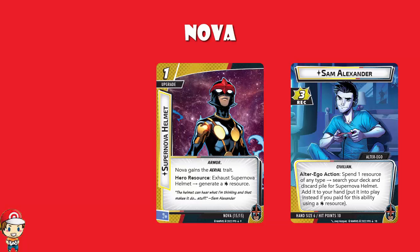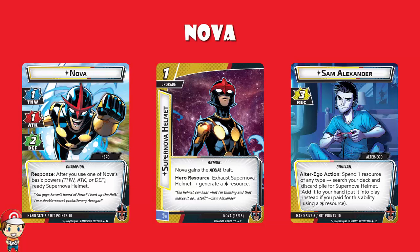Nova is described as a powerful burst character with lots of low-cost events. As Nova the hero, we've got attack of 1, thwart of 1, defense of 2 — 1-1-2 is honestly kind of bad. You stay at 10 hit points with a hand size of 5. But there's a response: after you use one of Nova's basic powers, you get to ready Supernova Helmet. So you use the helmet to generate a wild resource, then attack or thwart or defend, then you ready it and can generate another wild resource later on.